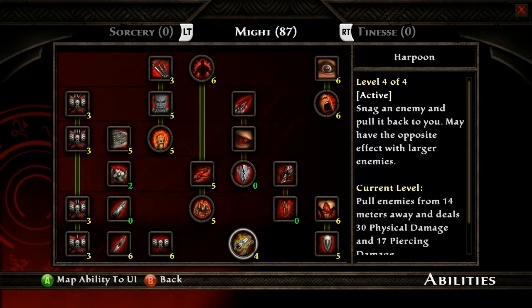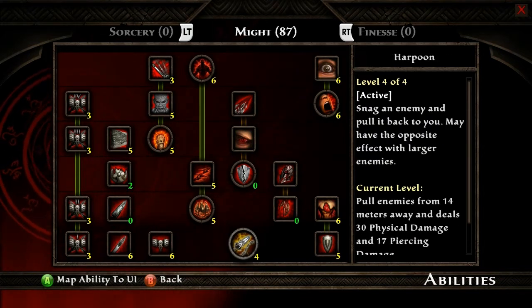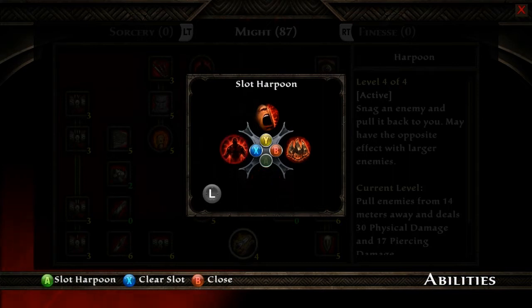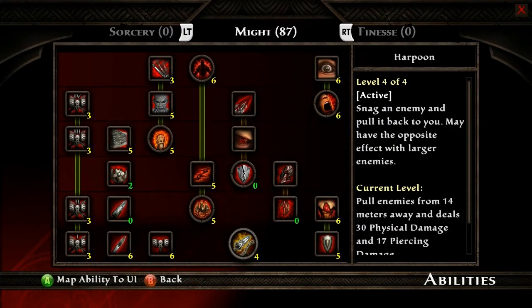So you'll notice when you have an active ability selected, like a circle, that 'map ability to UI' button is enabled. So you hit A to map to the UI. Now all of our abilities are already mapped, so you have to clear them before you can map another one. Use the X button to clear these slots, and then use the A button to slot Harpoon into the A button slot.